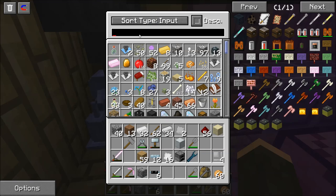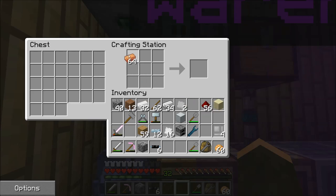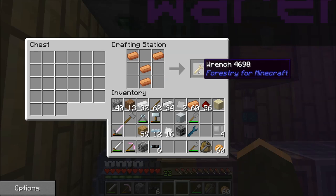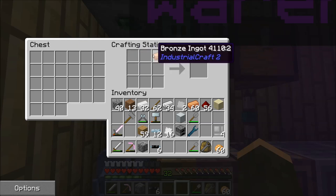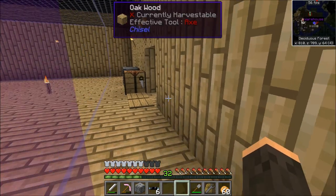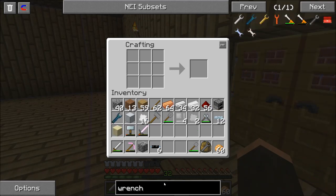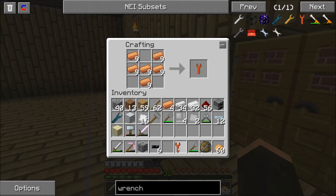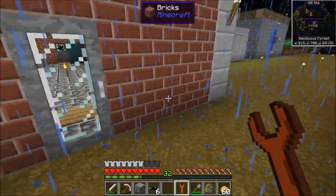Okay, so we need bronze — I don't remember how many it takes. That's the forestry wrench. Okay, what's the Buildcraft wrench? Now we have the right wrench.